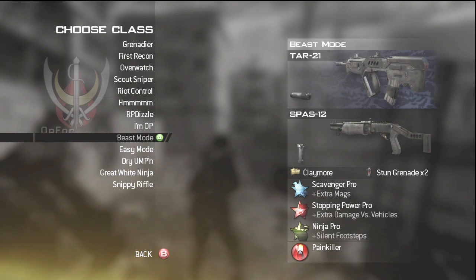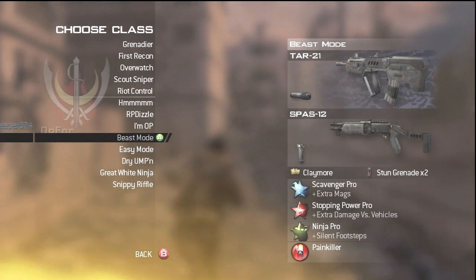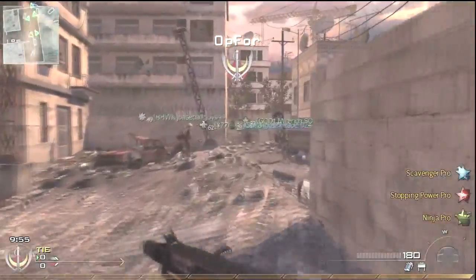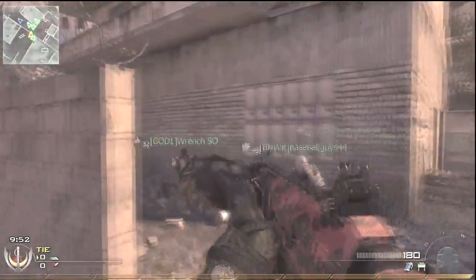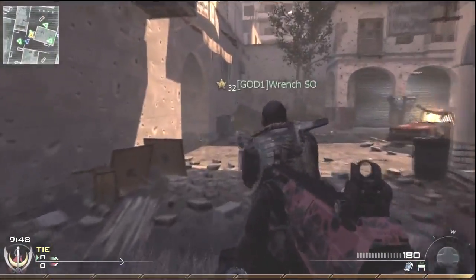What's up guys, IWillMercue back again and I've got a game of regular Team Deathmatch on Karachi. In the game today I'll be using the ACR Silenced with the SPAZ-12 with the RIP as my secondary, claymores and stuns for equipment, and my perks are Scavenger, Stopping Power, and Ninja, all pro'd.